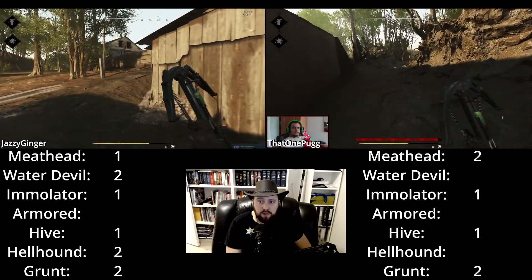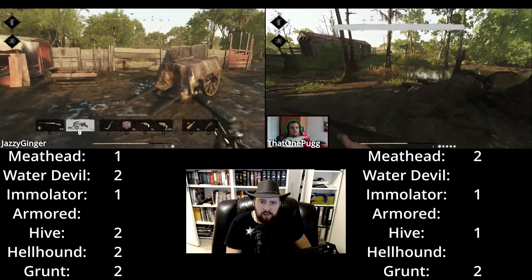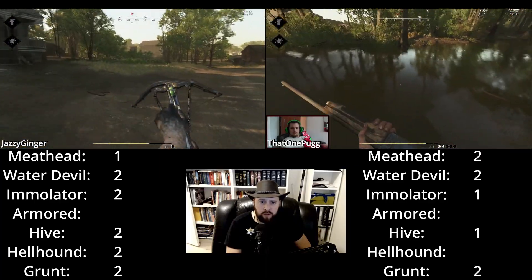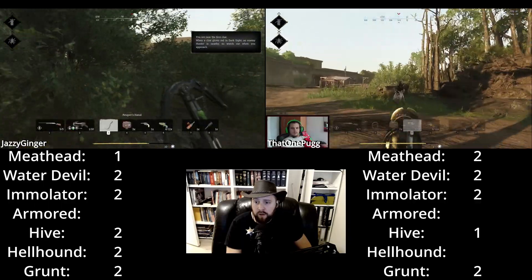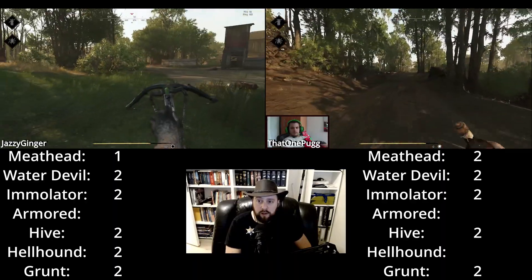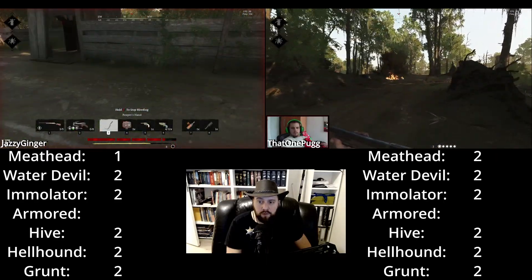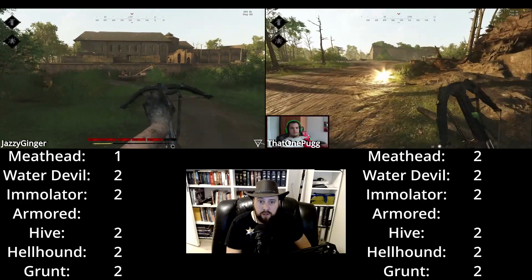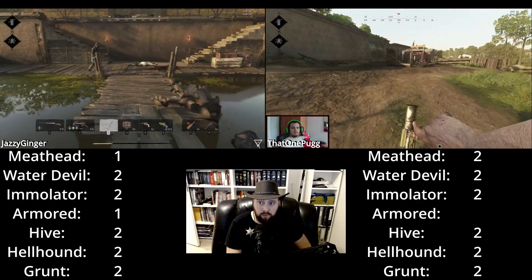Both are still searching and moving on to the next compound. As I told you earlier, if you can do the run in two compounds, that's a winner. Puggy finishes off two water devils quickly while Jassy Ginger gets his second emulator — now missing two armored and two meatheads. That Warm Pug is also getting what he needs, only missing armored and hellhounds. He gets his hellhounds right there. Now they are both missing those armored, and Jassy Ginger is also missing one meathead. But they're getting to that second compound now, and Jassy Ginger finds his first armored.